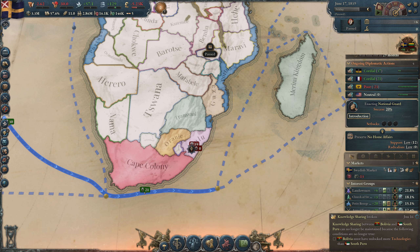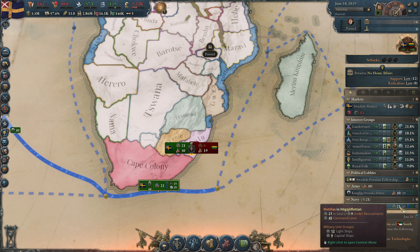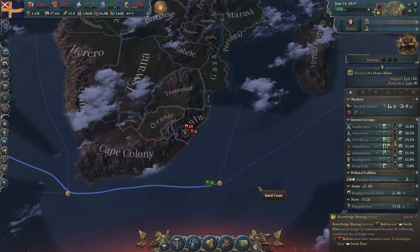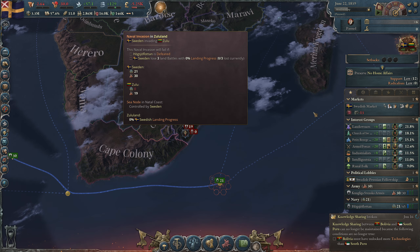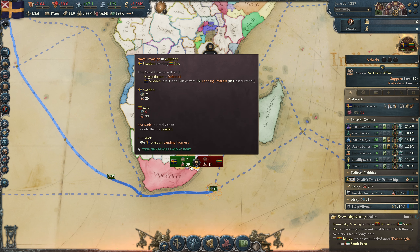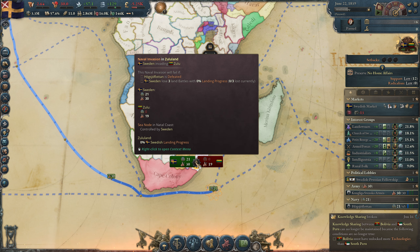Now we have 21 boats — one extra boat got recruited — so we have a little bit less penalty when we invade. The navy is there, and when you do a naval invasion you get this button. We have 30 against 19, with 21 boats against zero. Let's click on it.